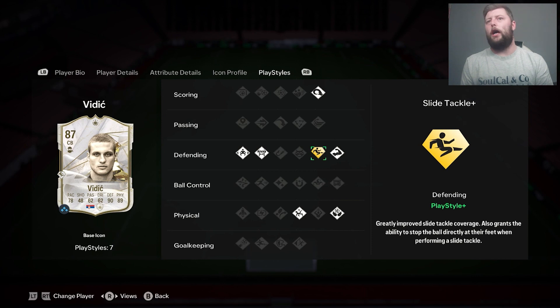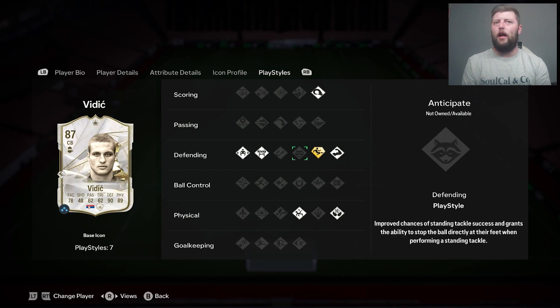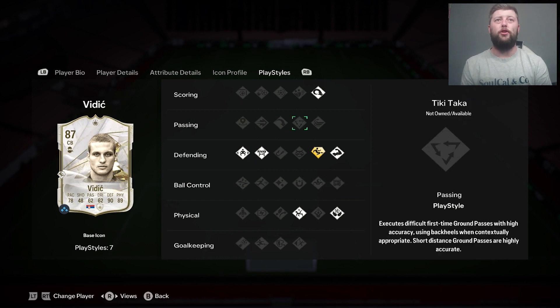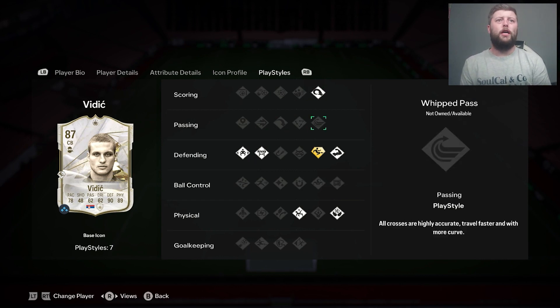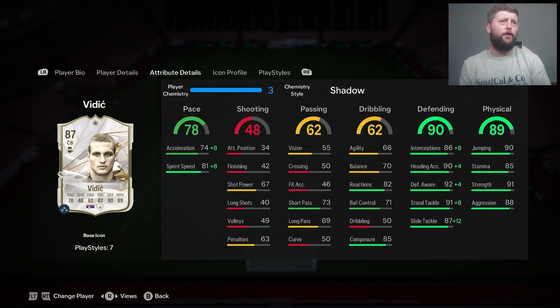It is sometimes useful but not all the time. I personally like the intercept a lot, anticipate, and I do like jockey — more on my wing backs if I could. He has got power header, jockey, block, bruiser, aerial, and also acrobatic, so he's got a few decent ones for himself. He has seven in total.